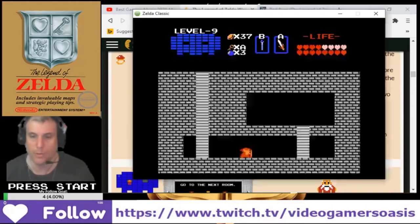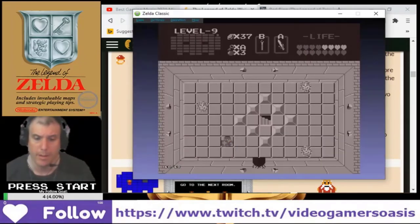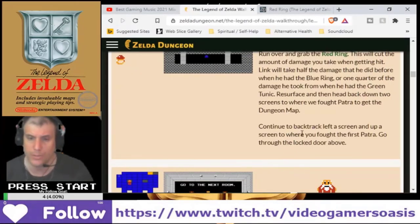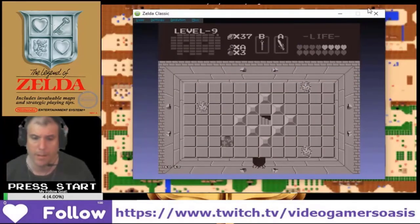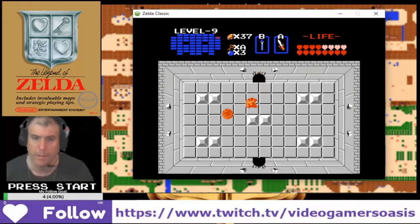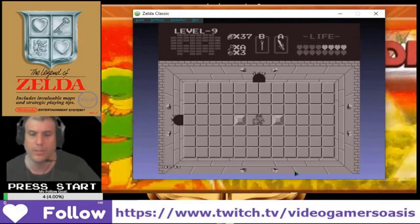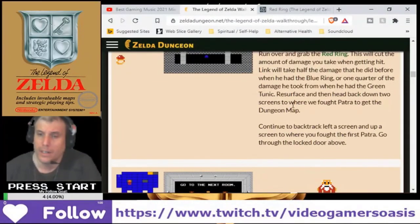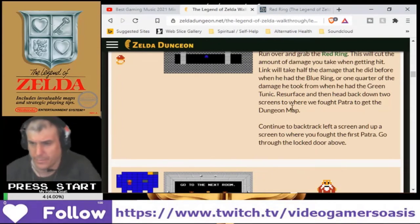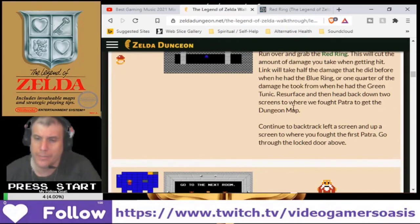Okay, first things first — let's go back to the surface. Resurface and head back down two screens. Down two screens to where we found the Patra to get the dungeon map. Continue to backtrack left — backtrack left a screen and go up a screen.